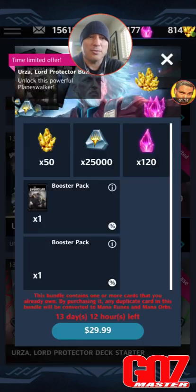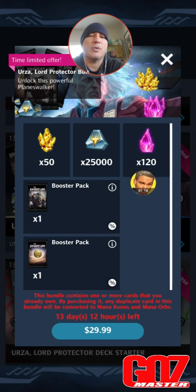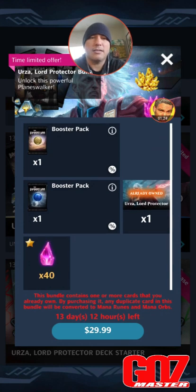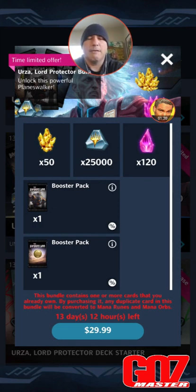You're going to get 50 gold, 25,000 ruins, 120 pinks, a regular booster pack, a white booster pack, a blue booster pack — yes sir — and you're going to get Urza himself. If you have VIP you get an extra 40 crystals — jewels, I should say — for $29.99 USD.